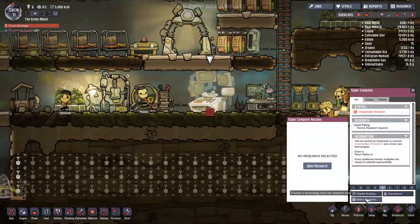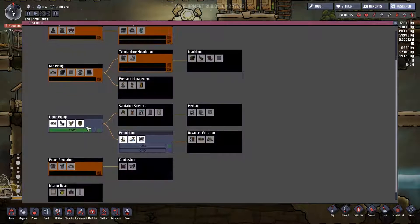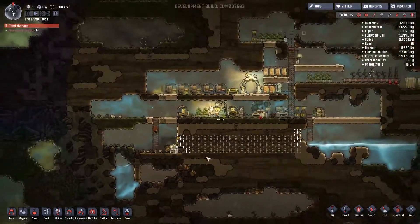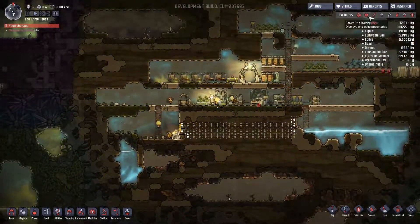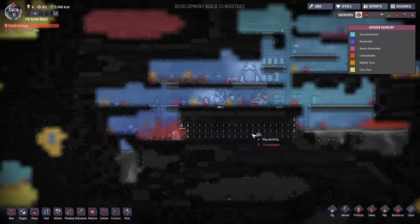No research going. I'm working on liquid piping right now, so this should be going once I get a chance. I'm not going to worry about the supercomputer — I want to get some of the basics going. The power grid seems okay. Still doing fine with just one power generation area.